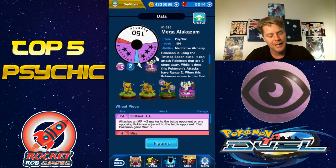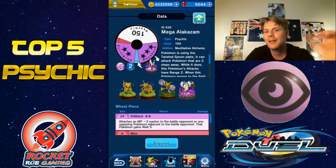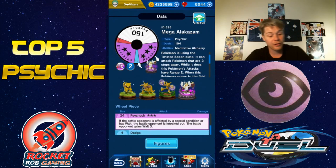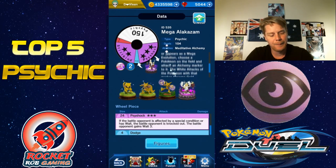It also has Blind, which can attach a negative two marker to the battle opponent and give it Wait 5, which can really cripple an opponent — especially if you've got someone stuck towards your end of the field and your opponent can't get to that figure, you can completely disable it. Psi Shock is good as well — that'll give it Wait 3, and if it's already got Wait it'll knock the opponent out. But really, Psychic is what you want to hit.